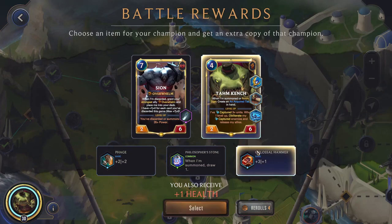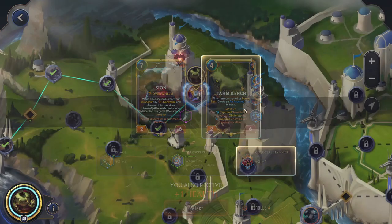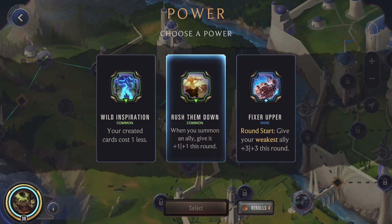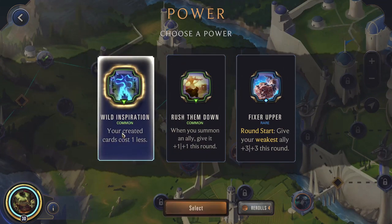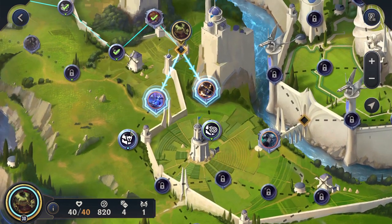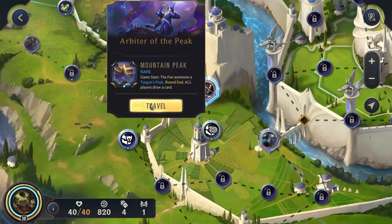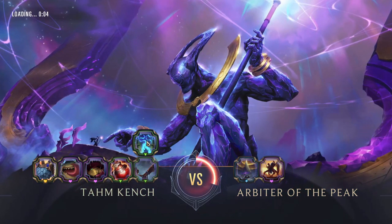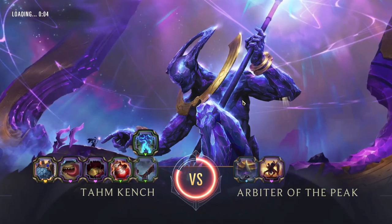At least we'll get some more copies of Tom Kench here. Yeah, we'll go with the Colossal Hammer — we already have a good amount of health. Wild Inspiration is going to be very nice. Tom Kench's created cards are obviously created cards, but also every time we capture a card and create a copy in hand, that will also count as a created card. So this will actually help us out a lot. We'll go for the champion node just so we can get some more copies of Tom Kench, so we can actually start showcasing more of what the build is supposed to be.